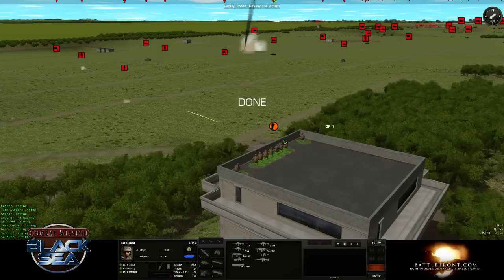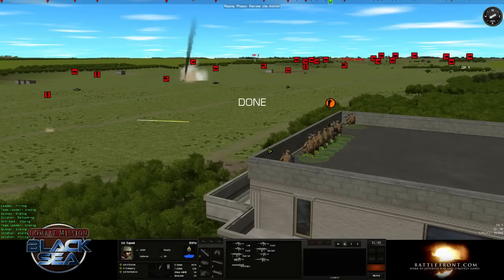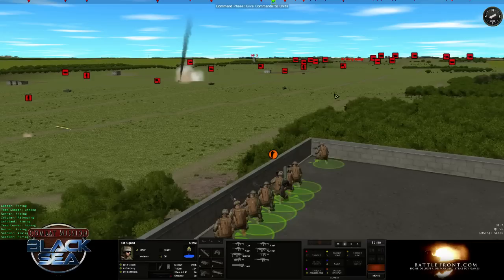The Javelin will kill everything on the battlefield. Active protection systems that the Russians have can't stop it because its diving profile is too steep for them. The Javelin is kind of like a silver bullet — use it very effectively against enemy vehicles and try not to waste it, especially against tanks.